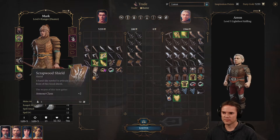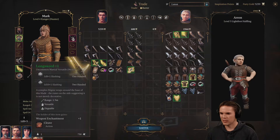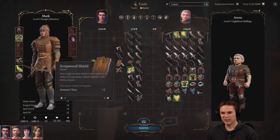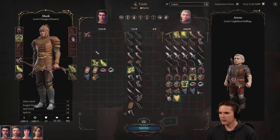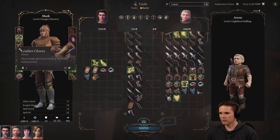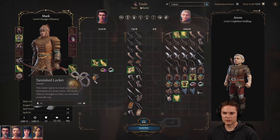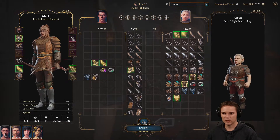That's no good, don't want the crossbow. I might keep the long sword for a bit - I've got better stuff now. Let's get rid of that. I'm pretty sure I don't need that whispering mask - oh hang on, bring that back. Can I drag those on? Yes. I don't think they make any difference - they make no difference - but they look kind of nice.